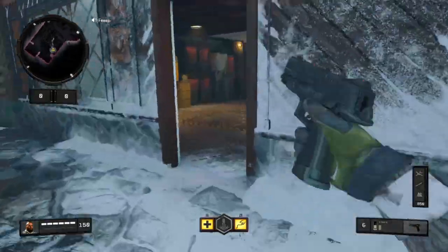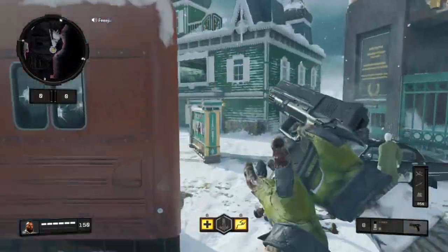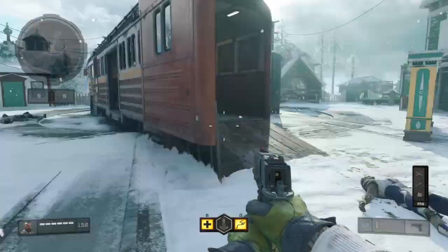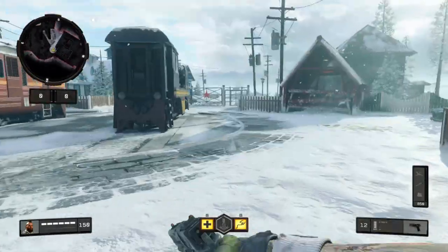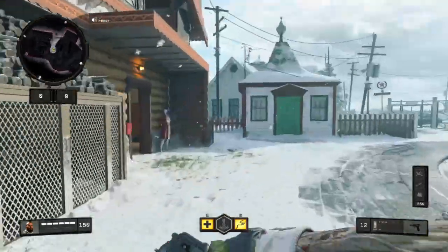So if you want to take notes on that, just flip it to R1 and experiment with what works for you. Keep in mind this pistol has no attachments — some people run a silencer, extended barrel, extended mag, laser sight, and grip on their pistol in Alcatraz, but this is a stock pistol.